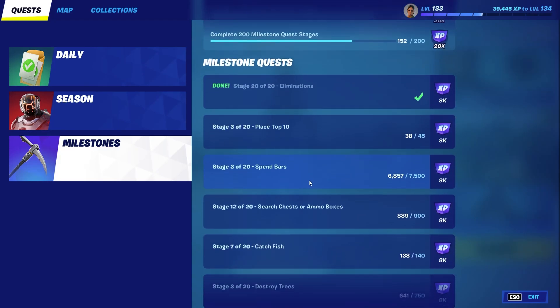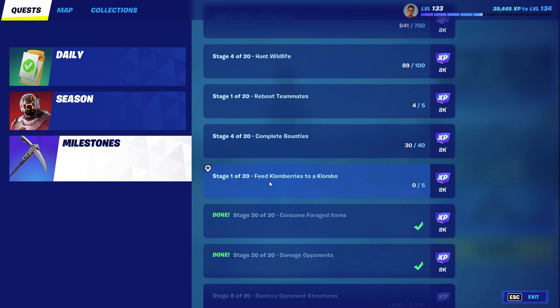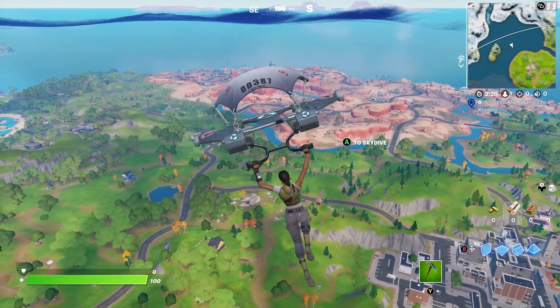Today we had a big update in Fortnite and one of the things that got added was a new milestone. We have to feed Clomberries to a Clombo — 5 for the first stage and all the way up to 100 for the final stage. So first let me explain who Clombo is.